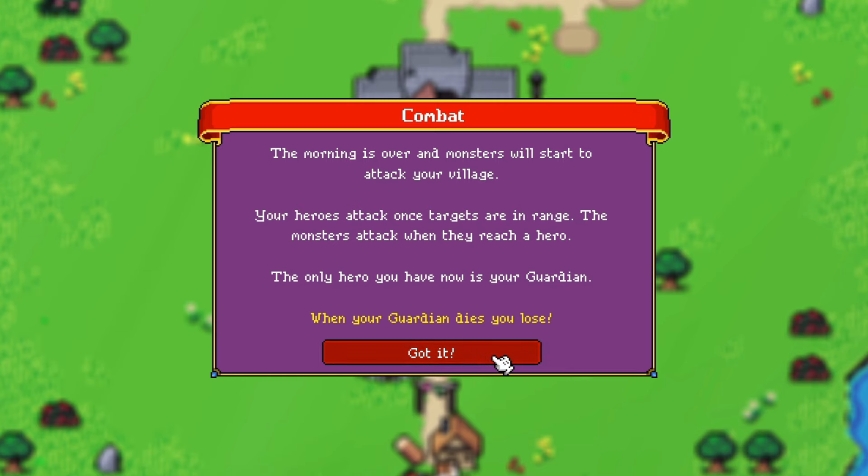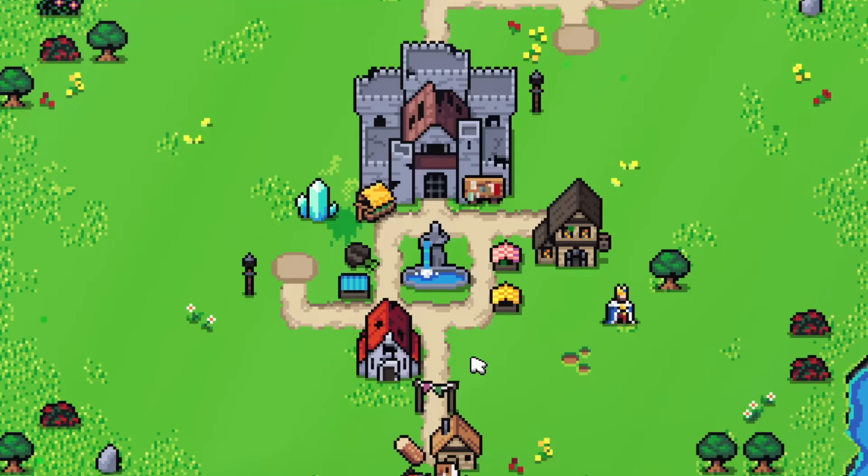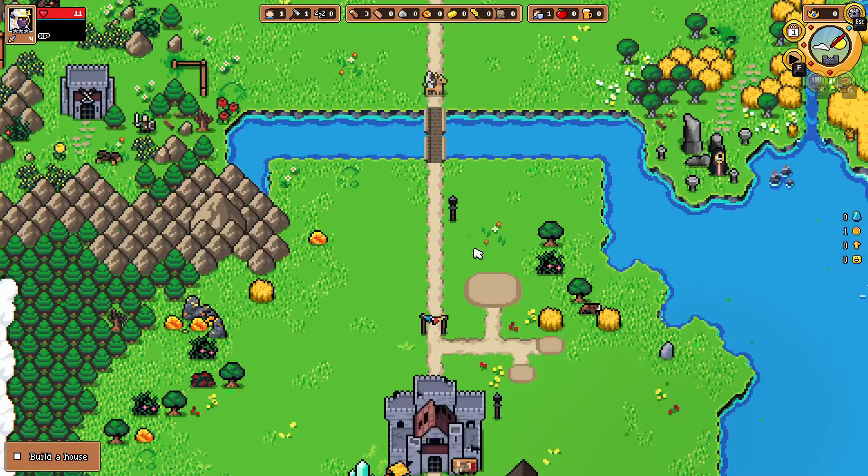The morning is over and monsters will start to attack the village. Your heroes attack once targets are in range; monsters attack when they reach a hero. The only hero you have now is your guardian — when your guardian dies you lose. Copy that. Do I have no control? Yes, I have no control.